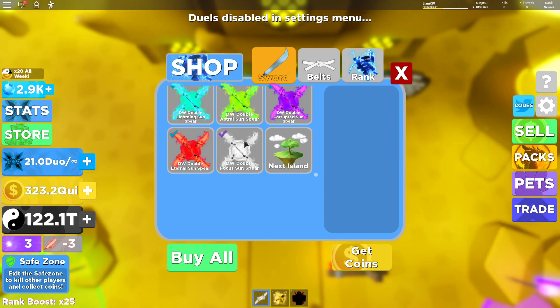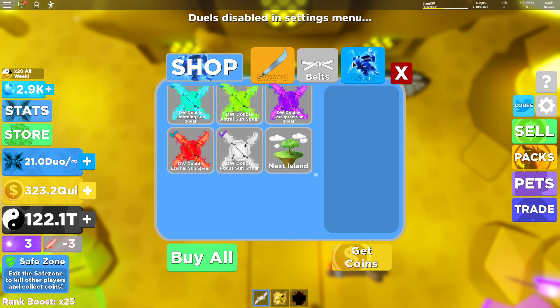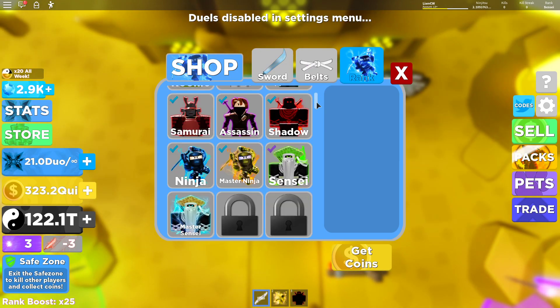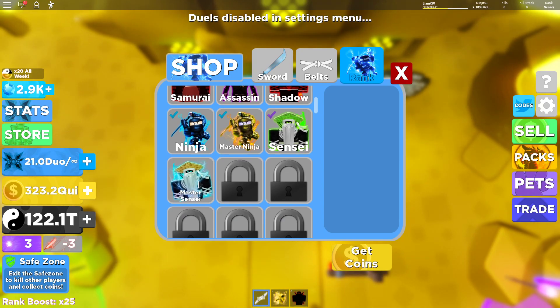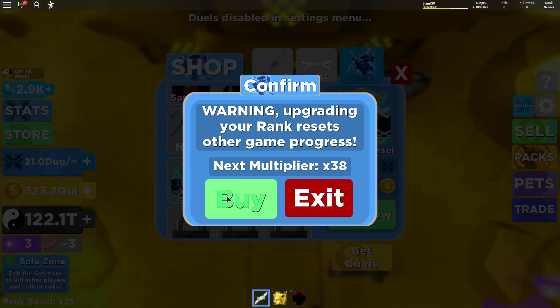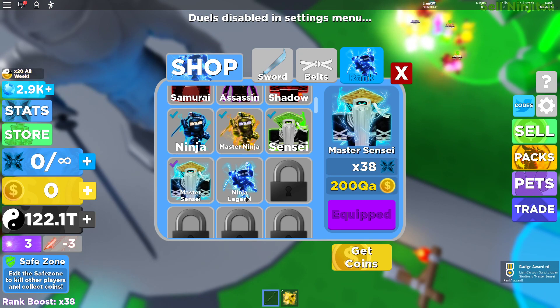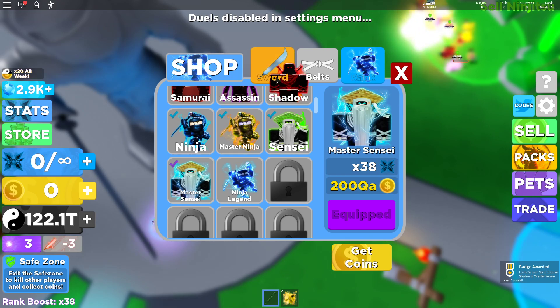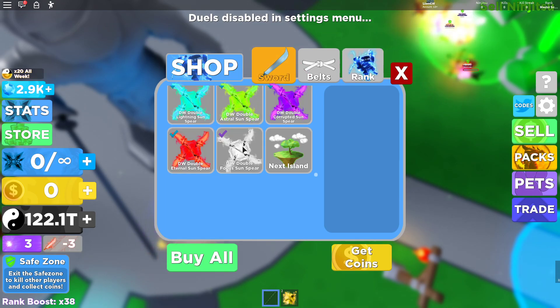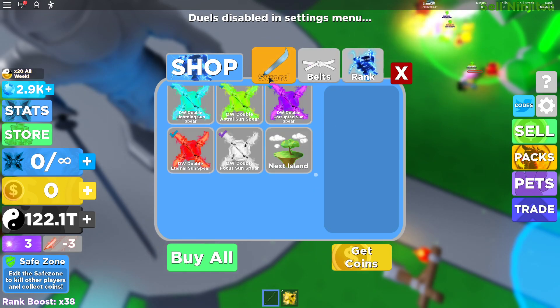What you want to do is leave the screen showing you the bottom of the swords and the bottom of the belts. Go into rank, then click on your next rank. Now this is the trick — you press buy now, take it back down to the main island so you reset everything. The key thing is: do not close this box down, because if you click on your swords you've still got access to the max swords and the max belts. So keep that box open.